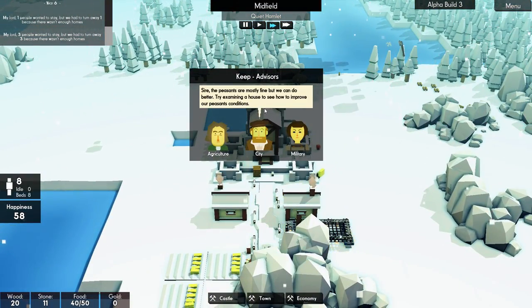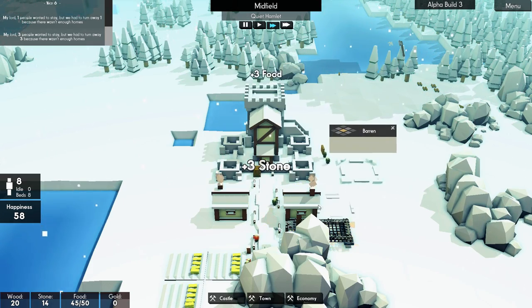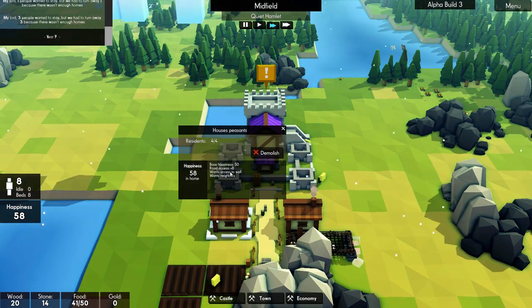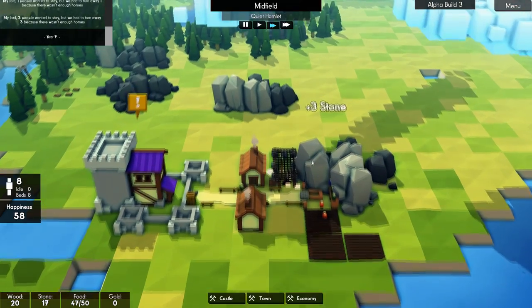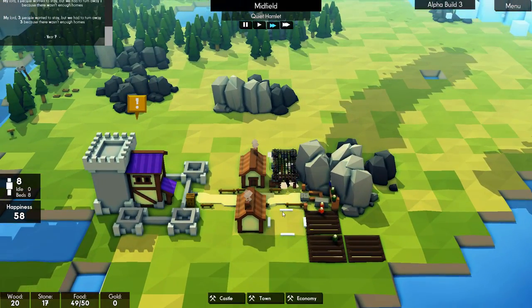Sir, the peasants are mostly fine, but we can do better. Try examining a house to see how we can improve their conditions. So right over here, it says it gives them a base happiness of 50. They have road access, which is good, but they want a well and they want neighbors. People don't want to just sit around not having anyone near them. I think that's pretty cool. So let's go ahead and give them some neighbors.